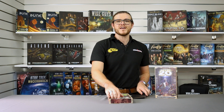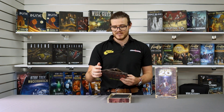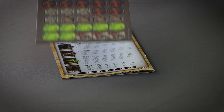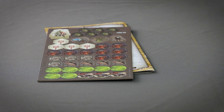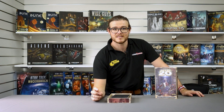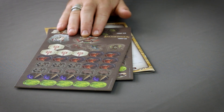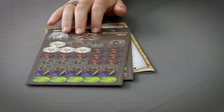Next you'll find the two cardboard sheets of tokens and standees with six kobolds for up to six players and the two human fighters for games with four or more players. These sheets also include the self-explanatory first player token and eight pride tokens for the fighters, which you'll need to remove before they eventually flee.